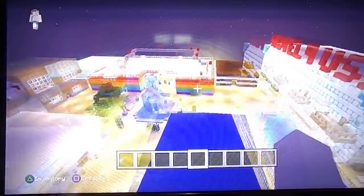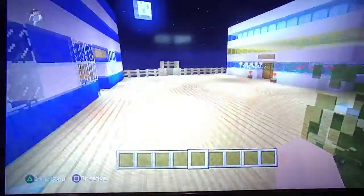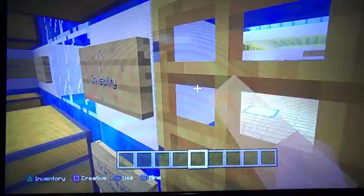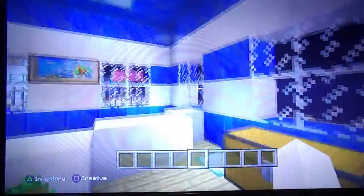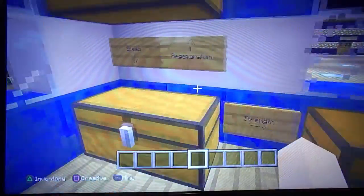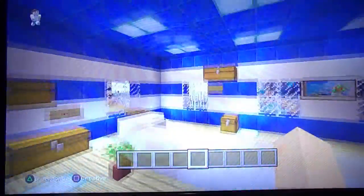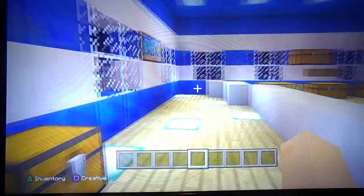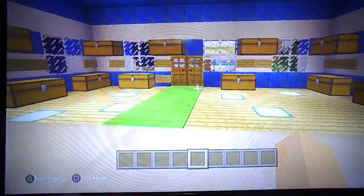I'm gonna show you the first thing, which is the potion shop. I think this is the first building I made in this friend's world — this potion shop right here. It has visibility, water breathing, luck, weakness, harming, slowness, poison, night vision, jump boost, strength, regeneration, speed, healing, fire resistance — all kinds of potions. If people are testing them out, when they're done they can always drink some milk at the desk.